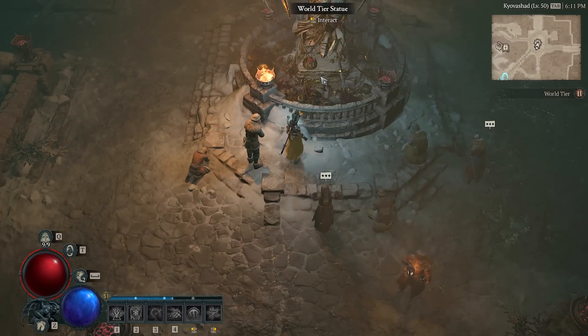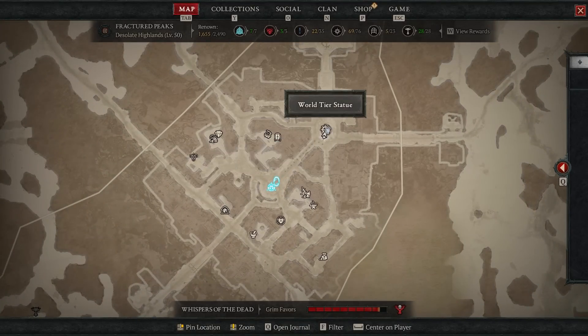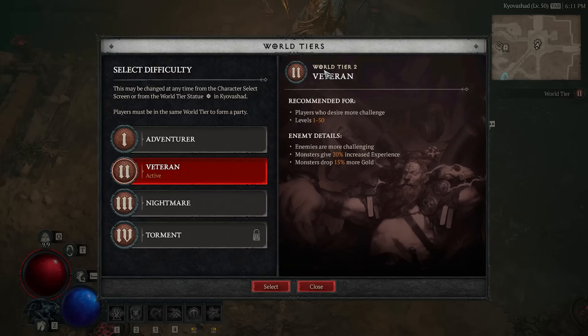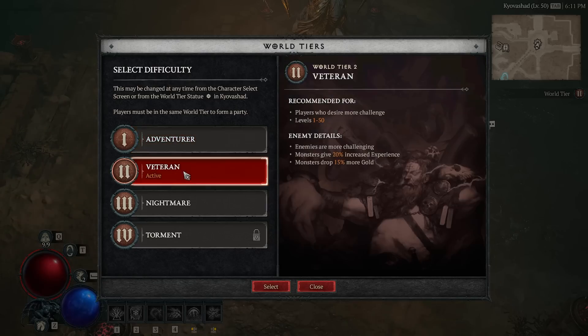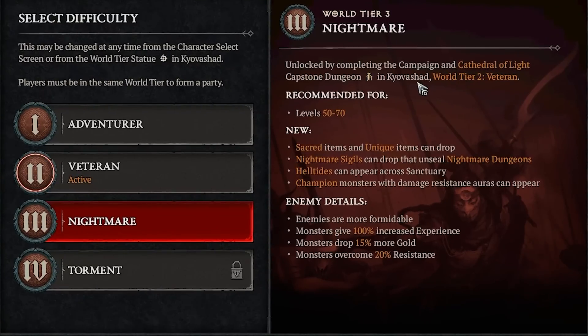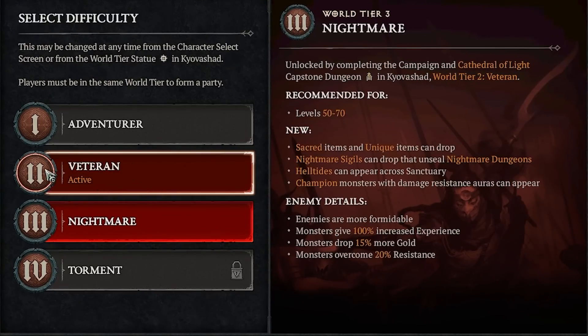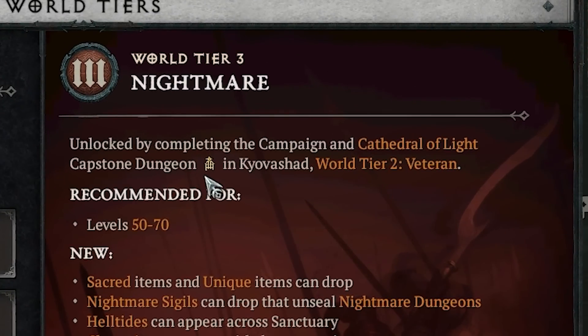Another thing that happens at level 50 is the world tier statue in Kyovashad. If you go just to the northeast you'll see the world tier statue — this is where you can change the difficulty of your game. During the campaign you're only allowed to select tier 1 or tier 2, which is adventurer and veteran, but nightmare will be locked because you have to complete the campaign and then complete the cathedral of light capstone dungeon in veteran tier 2 difficulty.